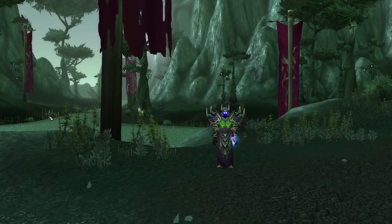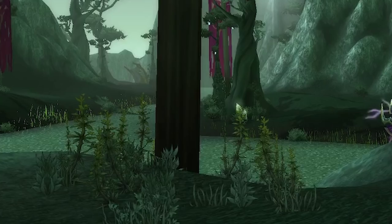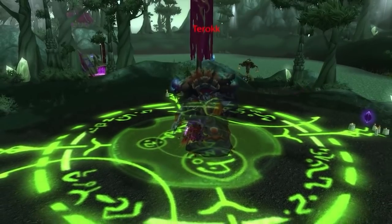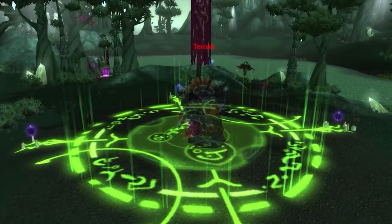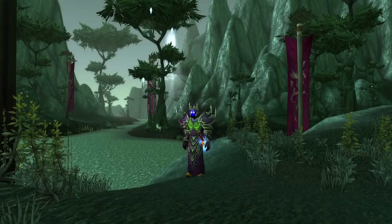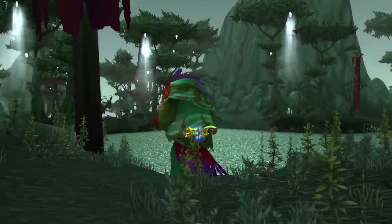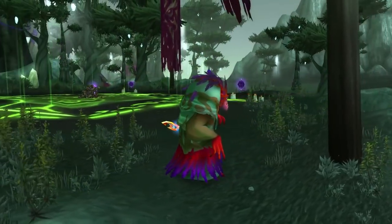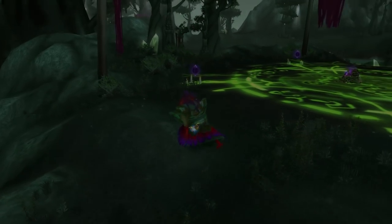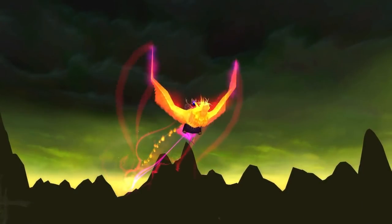Starting at number one, we have the Time Lost Figurine. This is a 7% drop chance off of Tarek, the new summonable boss in Skettis coming out in Phase 2 as part of the Sha'tari Skyguard reputation grind. What the Time Lost Figurine does is turn you into an Arakkoa, which is really cool — and unlike the Black Whelp from the previous video, you can actually do stuff as the Arakkoa. It does not have limited charges, so it's a really cool item.